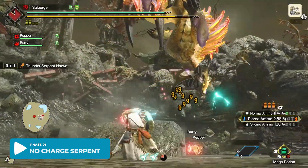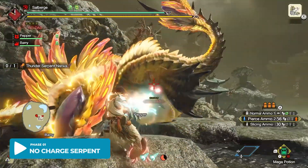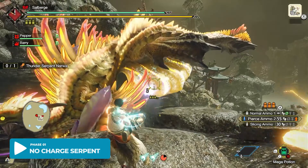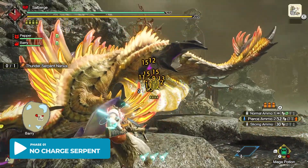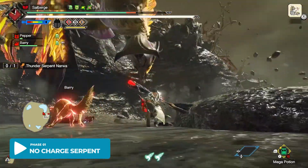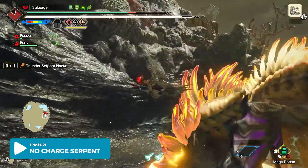So this is the first kind of attack that you'll see. This leaves her head and belly sack exposed for attacks, so you'd want to hit that belly sack as much as possible. Here's another perspective from Blademaster, particularly the Insect Glaive.